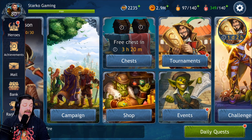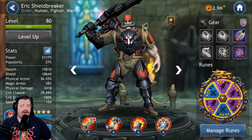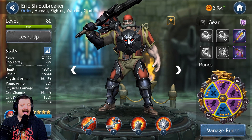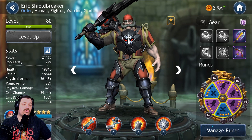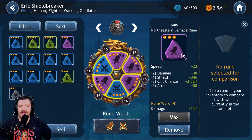Now we've talked about how to acquire runes — let's talk about how to set them up. We're going to jump to a character. If we go with Eric Shieldbreaker: he does not apply debuffs, so he does not need potency. He does not have a critical rate buff, so he does not need critical damage. Since he has very high damage attack on his skills, he's going to need more damage and more critical rate so he can get extra damage when he lands a critical hit.